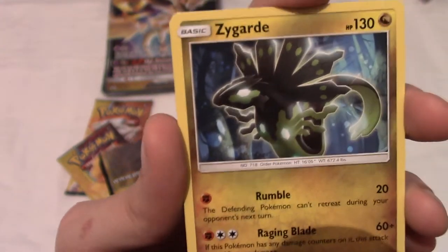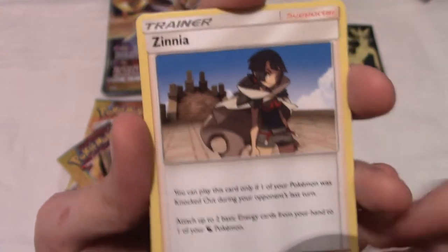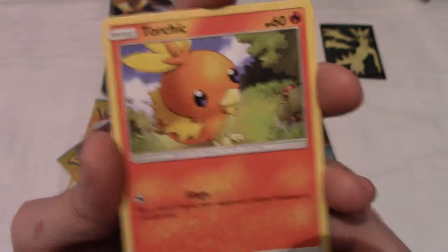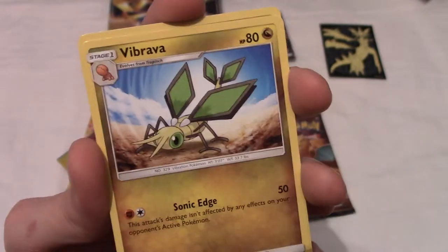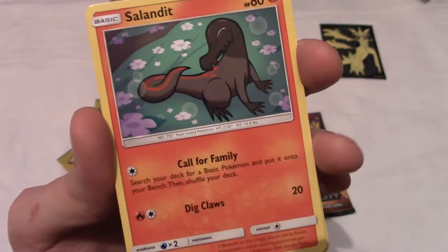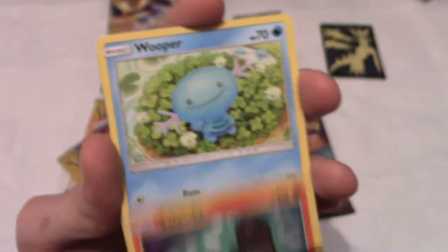We have Zygarde as an uncommon, which means I've got an uncommon card. We have Zinnia — yes! Zinnia's theme is so good, it's one of the highlights of ORAS. We have Torchic. Then Vibrava — very fitting. We have Dratini again. Then we have Salandit, looking very sly — he knows something's going on, but none of us do.